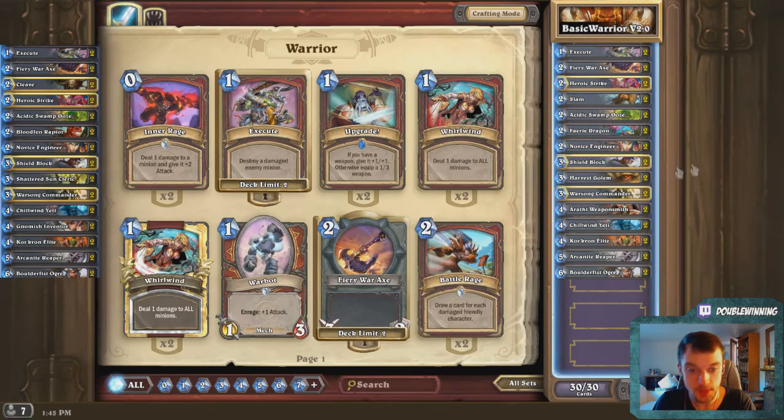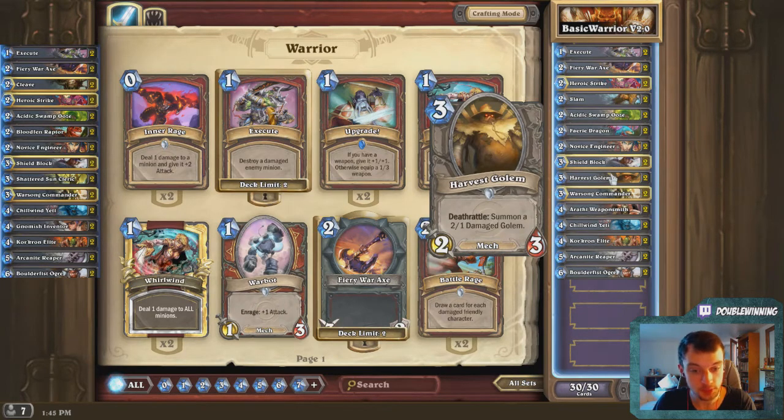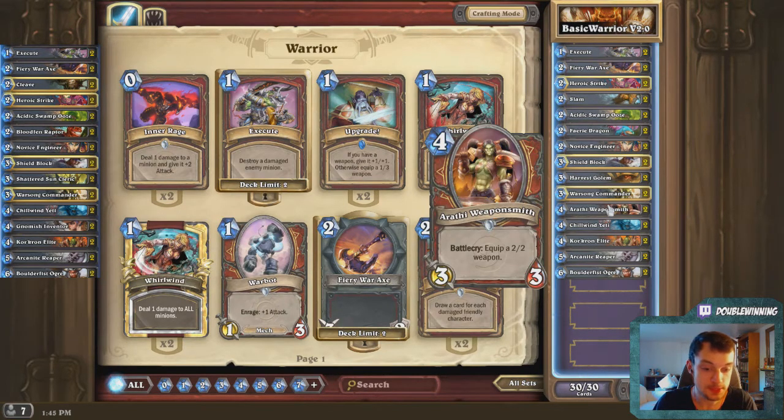Bloodfen Raptors for Fairy Dragons, Shattered Sun Clerics for Harvest Golems, and Gnomish Inventor for Arathi Weaponsmiths.